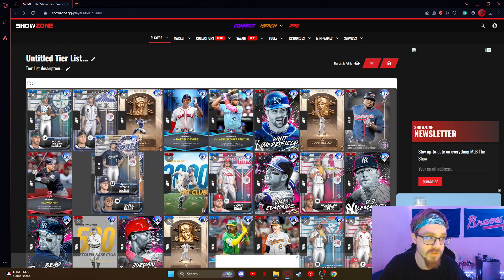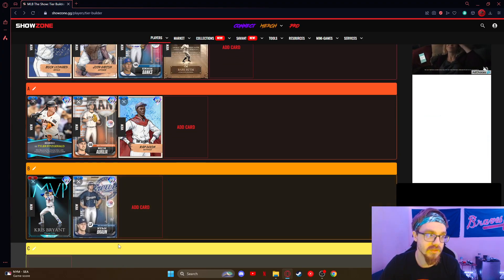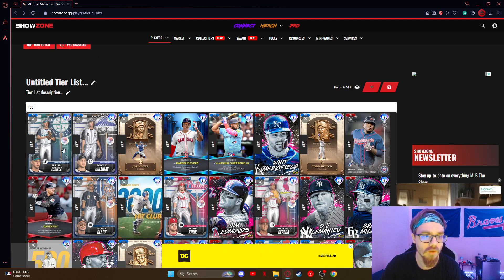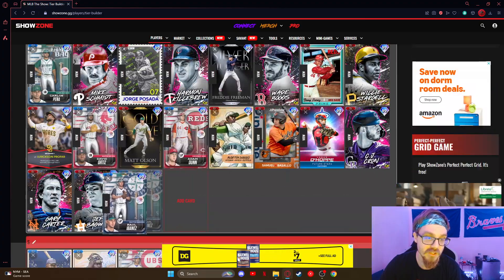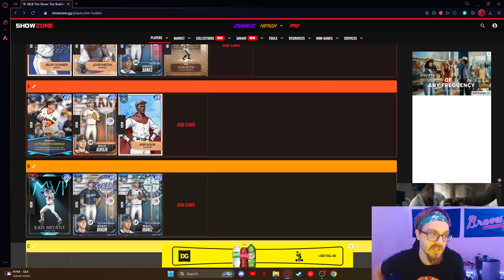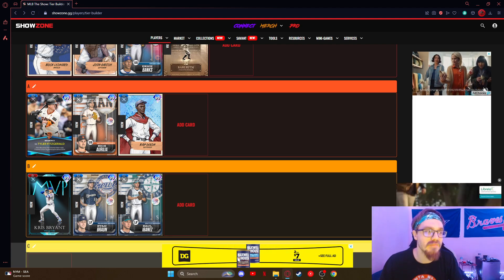Ryan Braun — we talked about him in the action figure series — just solid, put him in solid B2. Ralabani is the same thing — another B2 guy. There's no truly bad cards besides some we'll get to later — even then they're just kind of mid.